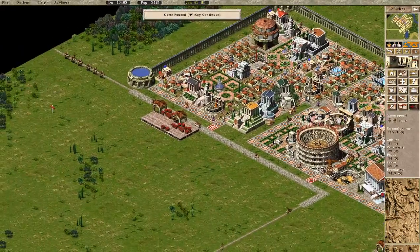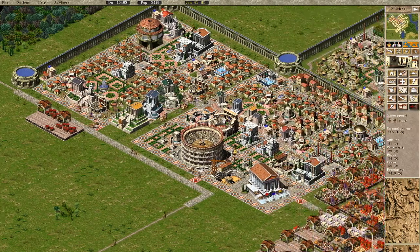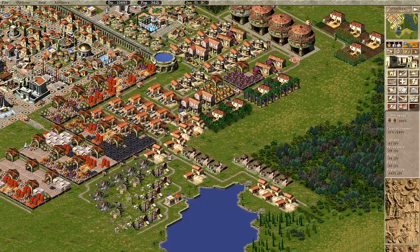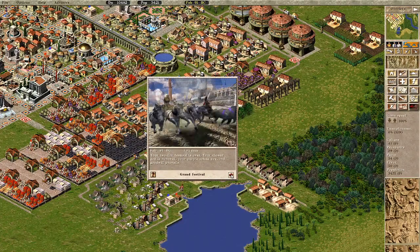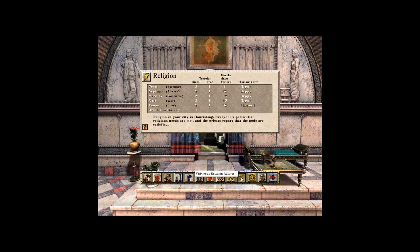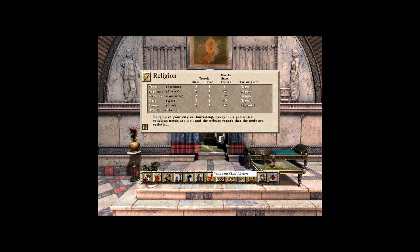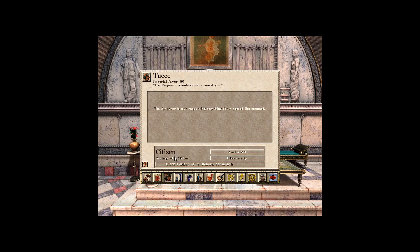I want to unpause now and see what happens when all these jobs get filled. Good — we just had a festival apparently. The gods are pretty happy. I'm going to hold a small festival for Neptune since I haven't had one for Neptune in over five years apparently.